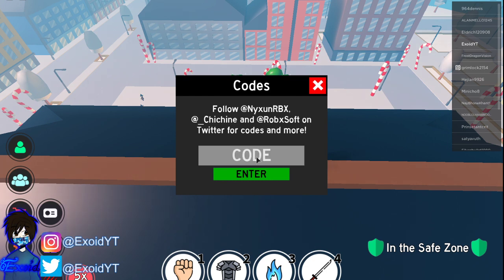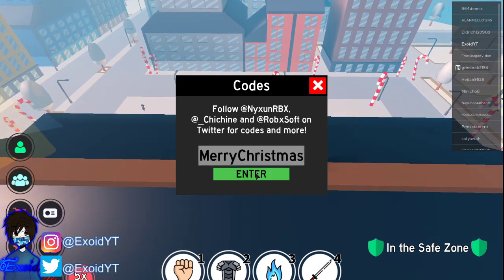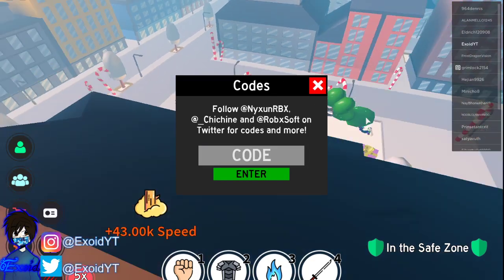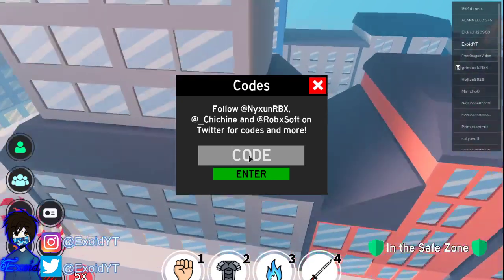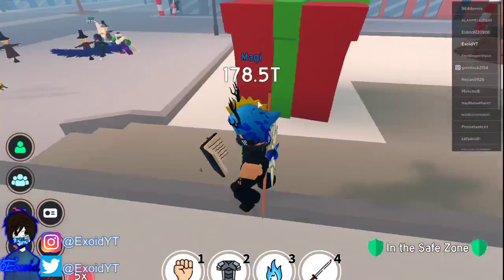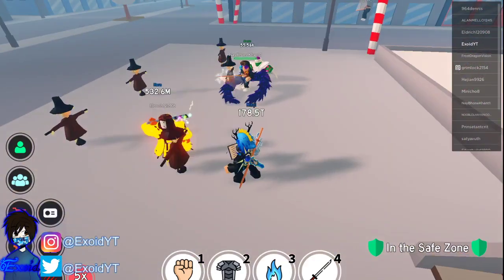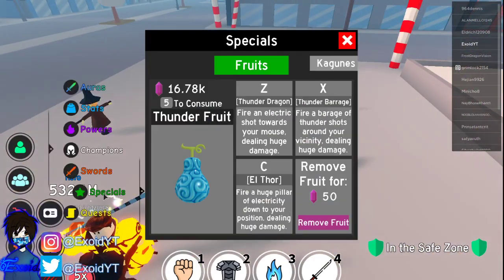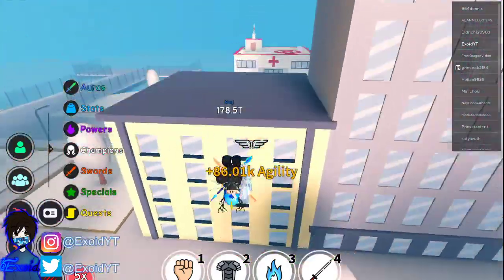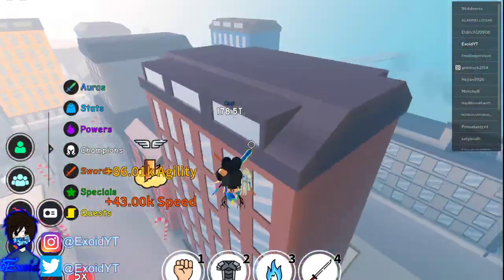Next is merrychristmas — redeem that and it gives you 3,000 Chikara Shards. Last but not least, the newest code: 750k — enter that and it gives you 10,000 Chikara Shards. As you can see over in Specials, I now have 16,000 Chikara Shards, and we're going to go ahead and spend those — obviously, why not!